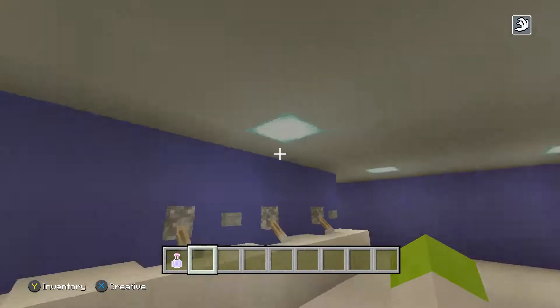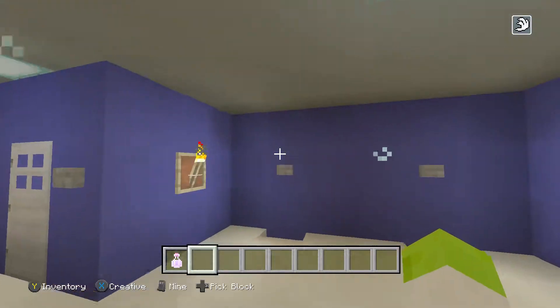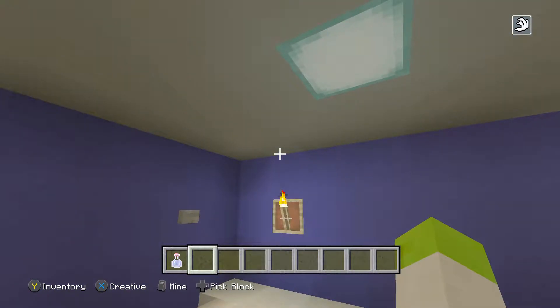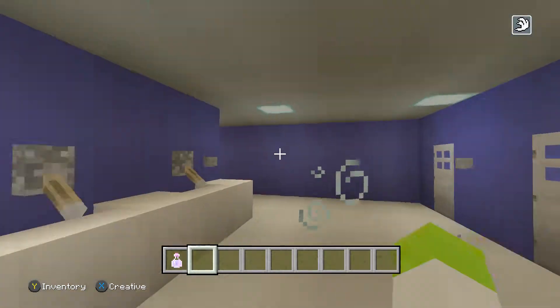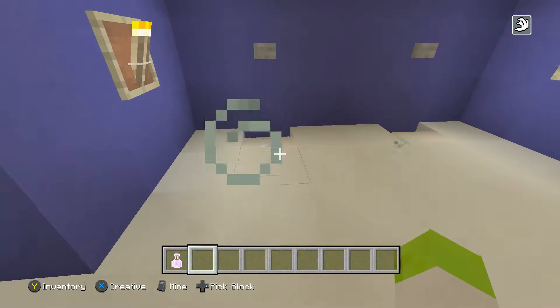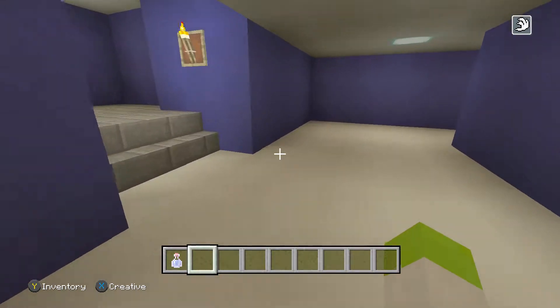There we go. You got the cubicle stuff and you got the urinal stuff. I think it's a pretty good start. I think it looks fine. You know, you got number one, you got number two, you got hand washing. I think you're set.